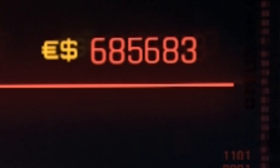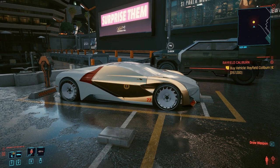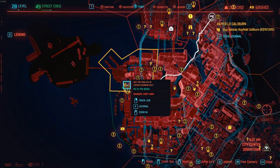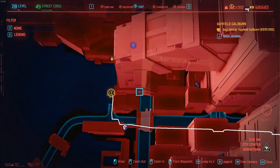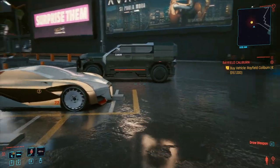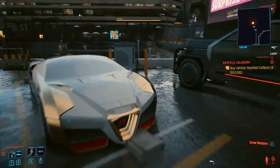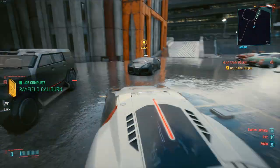With the rest of our money — the 380,000 eddies — we're going to buy some nice vehicles. If you want this beast, you can get it too. Just travel through the City Center Downtown area, southwest corner of the district. You'll get a message on your phone and then be able to buy it. I already have a black Caliburn from exploring the world, but why not spice it up and get another color? And now this vehicle is ours.